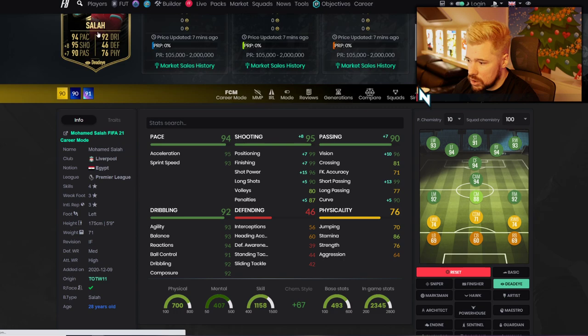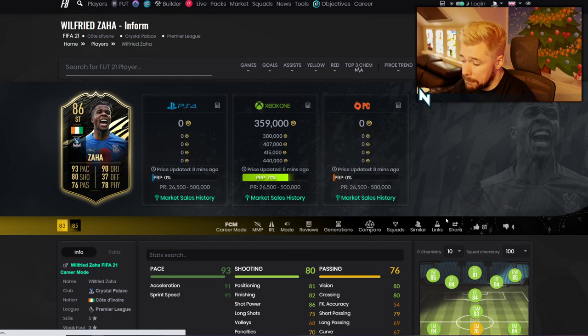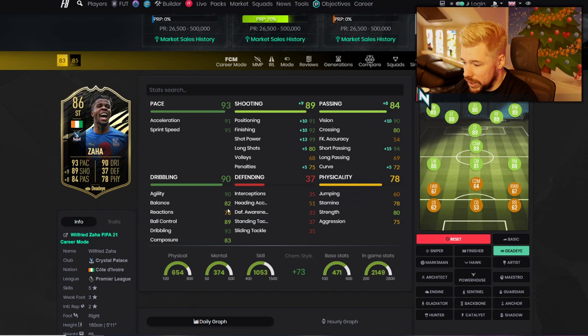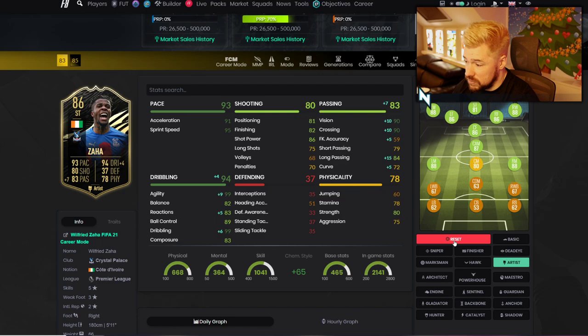This is most certainly a card that seemingly just goes wildly under the radar. Then the other players I want to look at are Zaha and Quadrado. Zaha, compared to his previous one, has been given one pace, two shooting, two passing, one dribbling, one defending, and one physical. I think Zaha's certainly good — pace and dribbling is nice. Maybe a Maestro on him to boost reactions and dribbling, and boost his passing. Shooting's not the best — could give him a Dead Eye for the shooting. You could give him an engine, but it doesn't boost reactions. This is just one of those cards you're going to use as a winger for cutbacks. Maybe even an Artist to boost long passing, crossing, and vision massively.